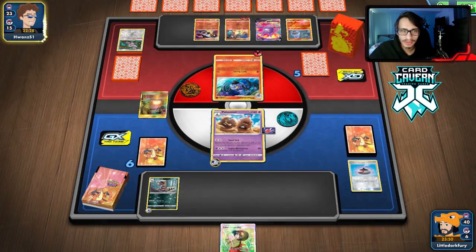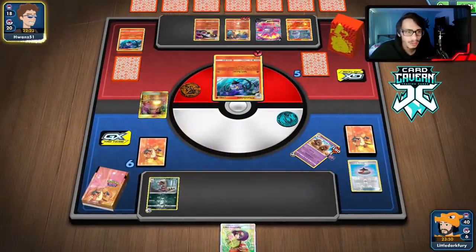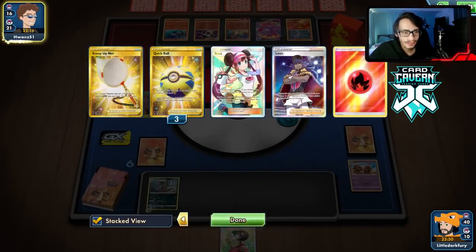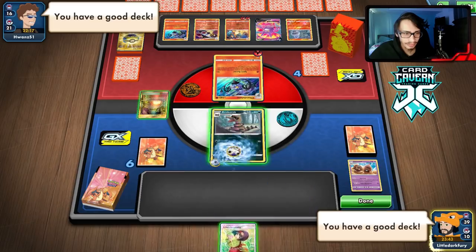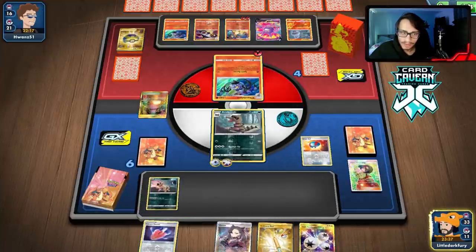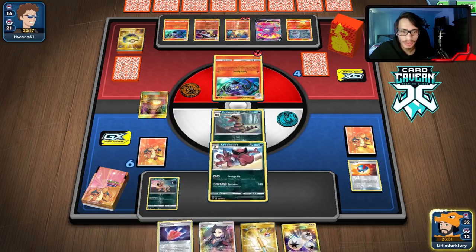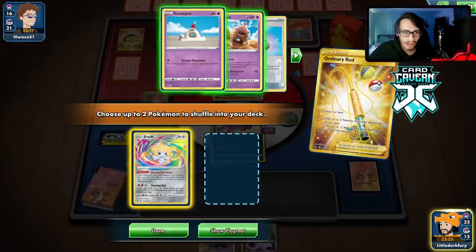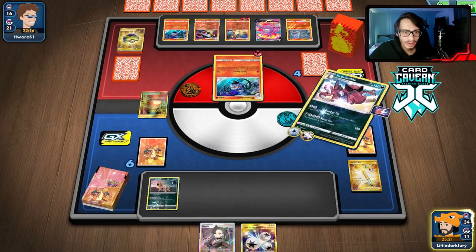He probably tries to attack with Charizard but can't knock me out because there's no Leon in the discard yet. Spirit Burner does knock me out and we get to mill two more cards. There goes a Leon! He's got bling too. Erika — we need some goodies. We drew six cards. We got Marnie, which is actually the worst card we can play right now. We can afford to fall back a turn because the opponent is almost decked out. Let's Dredge Up!